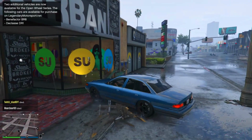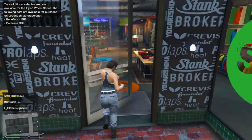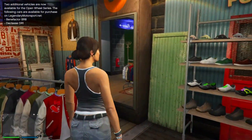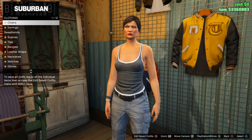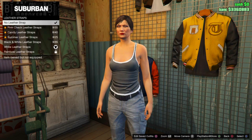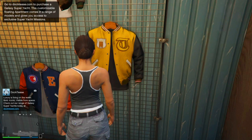Once you get to the Suburban clothing store, run inside. Make sure that you take off all accessories. You can go to the interaction menu or the accessories area in the store. Press right on the d-pad and make sure none of the accessories are currently equipped.